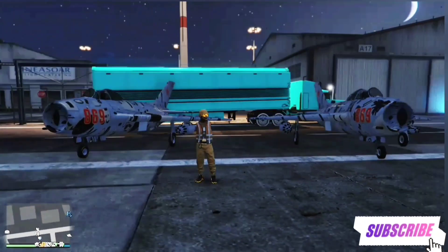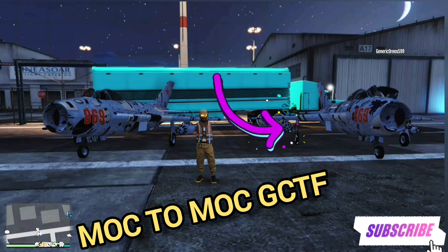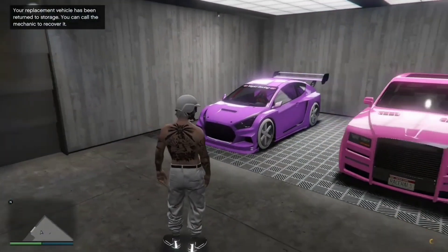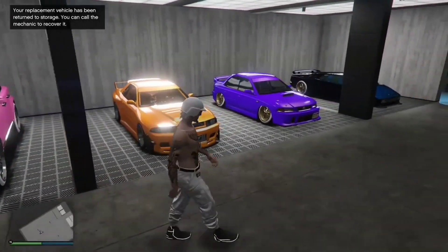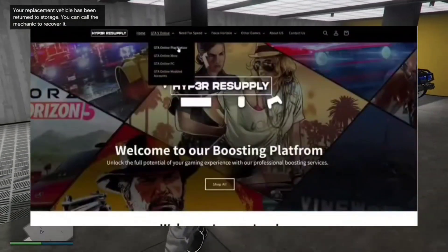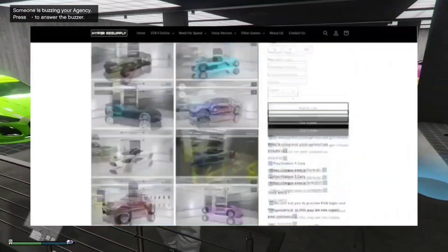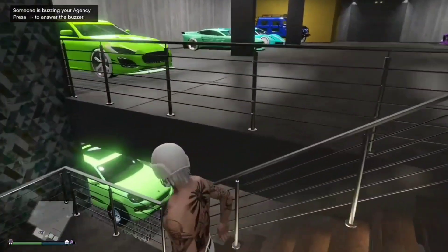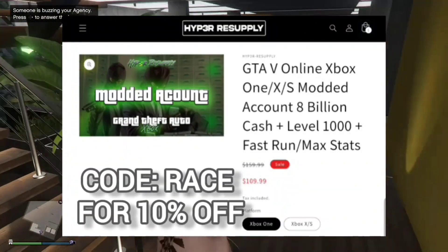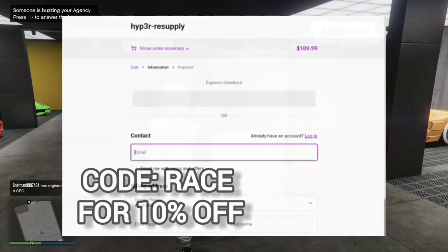I got this video here for you guys — mock to mock, give cars to friends, so we can get planes, specialty vehicles, and anything like that. Make sure you watch the full video for all the tips and tricks. If you're tired of having no modded cars and no money in GTA 5 Online, you can get millions of dollars and modded cars off Hyper Resupply — our sponsor link is in the description. They have five-star reviews on Trustpilot, nearly 600-plus reviews. Use coupon code RACE for 10% off.